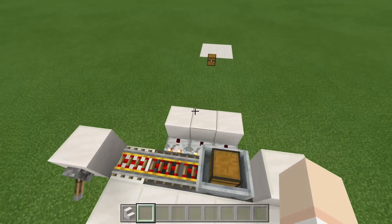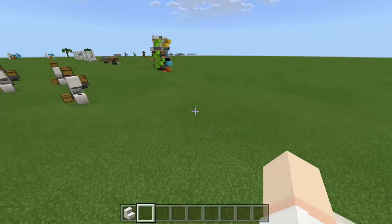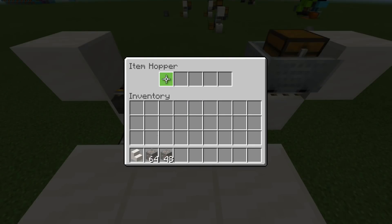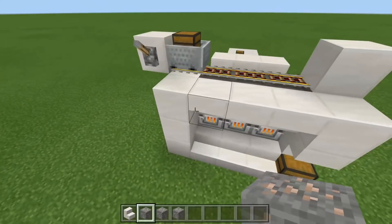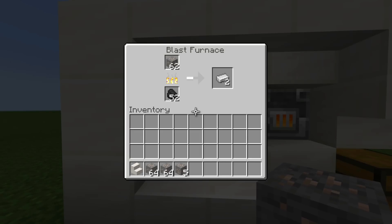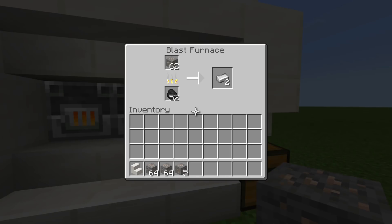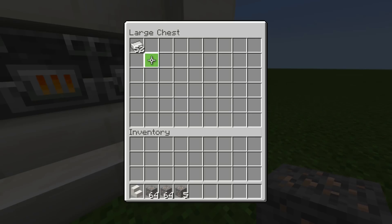Just like in the other design I showed you, if we take these away and shut this off, we're going to remove these stacks here. This comparator is going to shut off, which means it's going to lock up the hopper down below. So as these are cooking, it's going to start storing all these items. Once we pull all of these items from these furnaces, we are going to get the XP from this whole stack that smelts, and all the stacks that smelted down below.